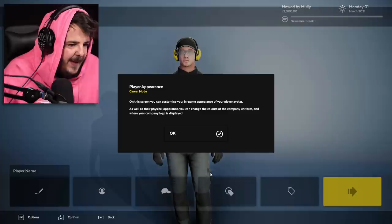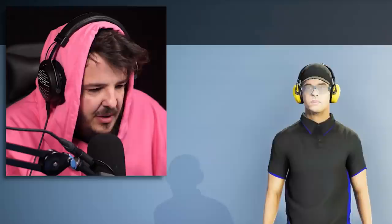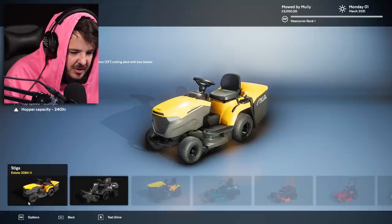The logo is a lawnmower, why not. You can edit your character — we'll pick him, change hat to red, put the logo on the shirt front only, uniform color black and red. Beautiful, perfect. Oh wait, I wasn't pressing confirm. Confirm, confirm, confirm — we're ready to go lawn mowing! Look at these mowers — a mulcher!